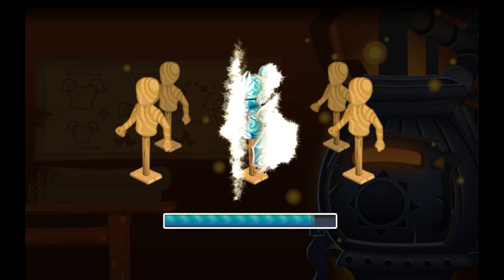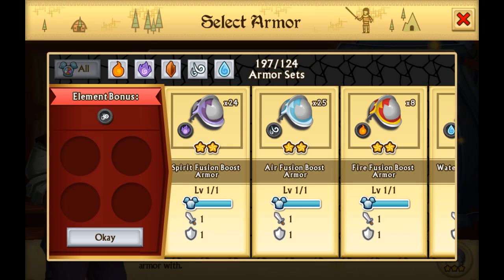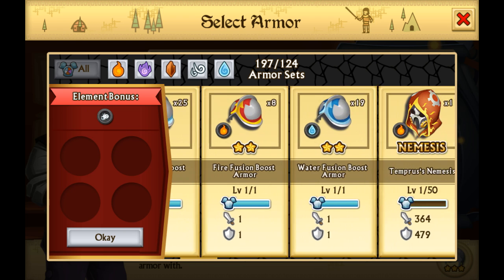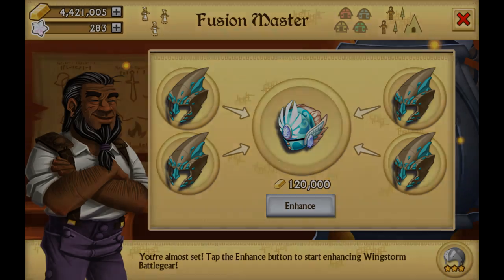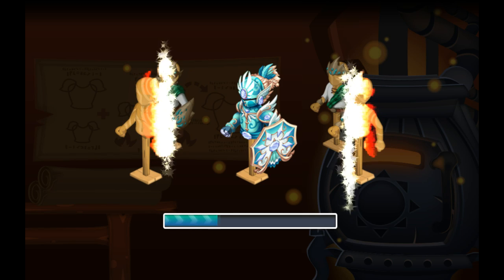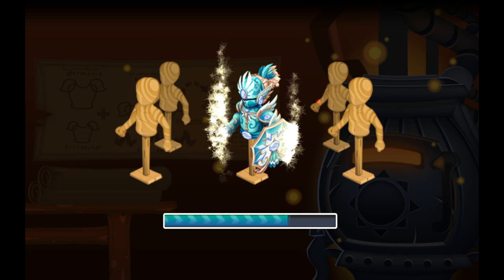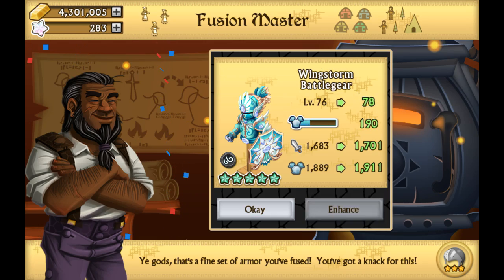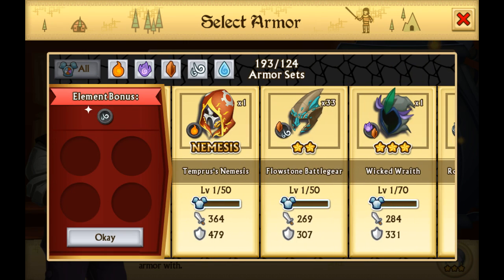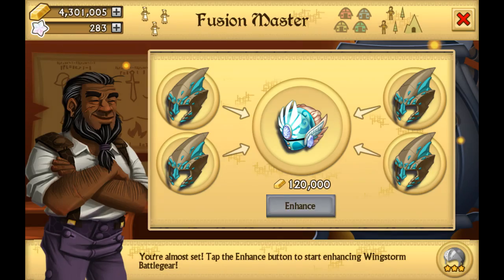Fusion boost armors — I still have almost 75 of them. We've got 24 here, 25 here, that's 49, plus 8 more is 57, plus 19. Not as much as I expected, more like 75 or so. I'm just going to speed things up until I've used all of the Flowstone Battle Gear — I'll be right back.